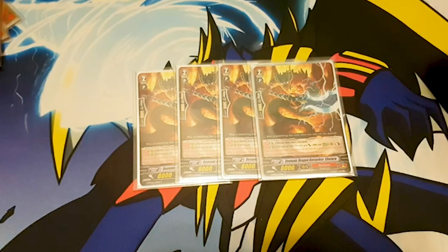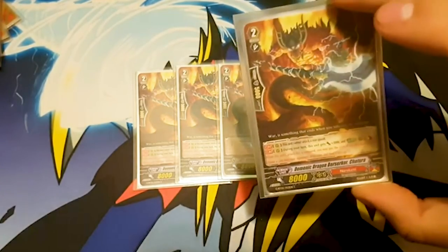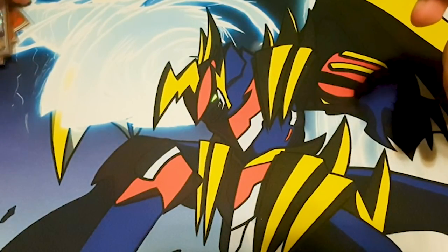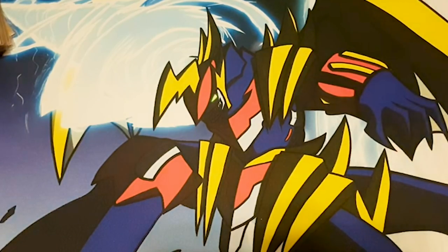My favorite card in all of Narukami history — Demonic Dragon Berserker Chatura. It has a continuous restriction: this unit cannot attack a rear guard. Second skill: during your turn this unit gets plus 3k, and Auto — when this attack hits a Vanguard, Counter Blast 1, draw a card, then I choose a card from my opponent's drop zone and bind it. Honestly a really good early game rear guard — you gotta bait your opponent into guarding.